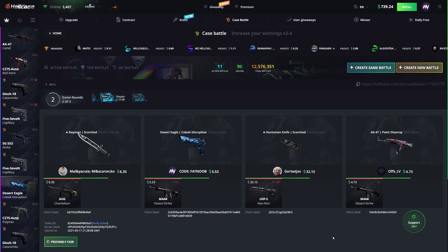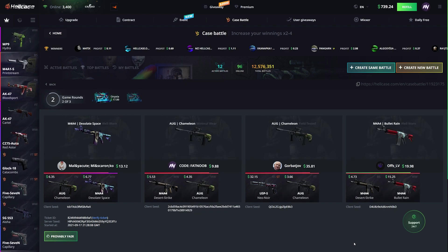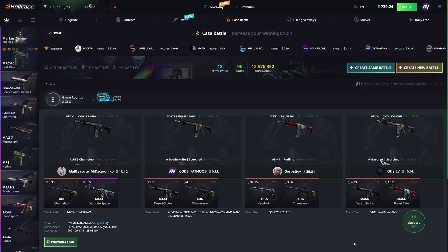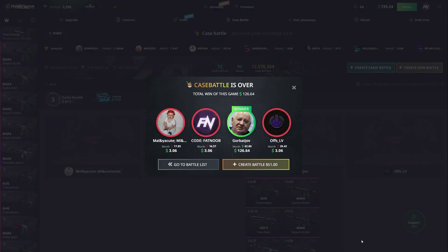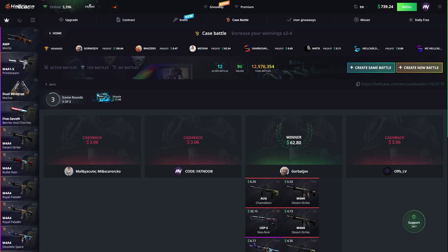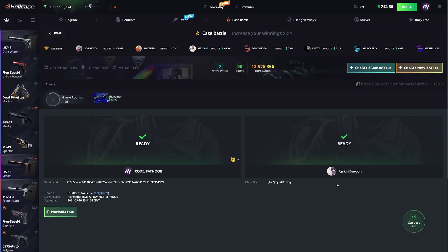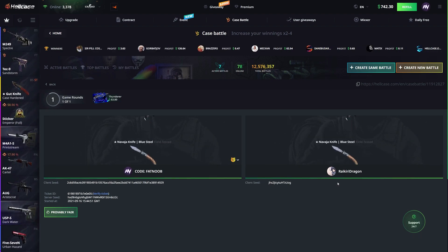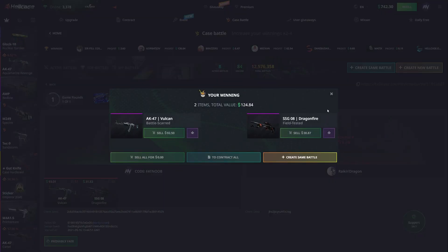This is very intense. Just four people and the chance is pretty low. I don't wanna jinx myself, but so far we're not in the lead. If we can come out with a crazy knife, please. This has to be so profitable. I don't think that's gonna do it for us. Congrats to this guy — he won $126 from that, which is actually awesome. So we just got into this $63 case battle, and we came out with $124. That's what you'd like to see.